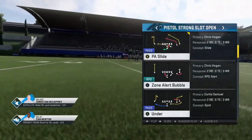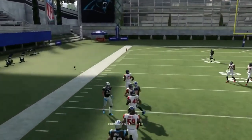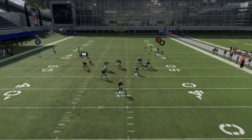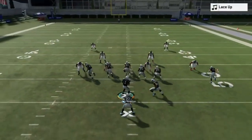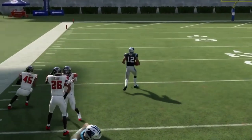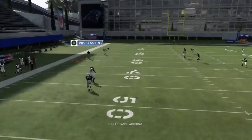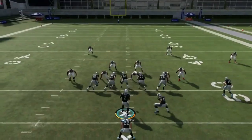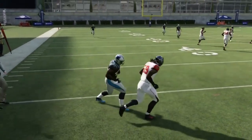Next up out of the pistol strong slot open, we have the PA slide. This play right here, you don't really need any adjustments — it's just a well-designed play. If you have any man coverages, you're going to want to hit the short route. Other than that, you have a lot of crossing routes to hit for zone. You're just kind of working your way from front to back. The comeback route is good — even against zone, it's really the money route here. The RB route can also get open under the coverage for a catch and run against cover threes.